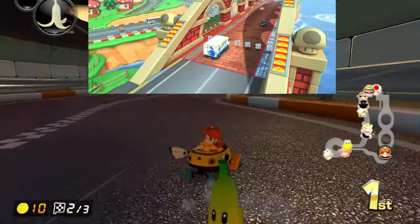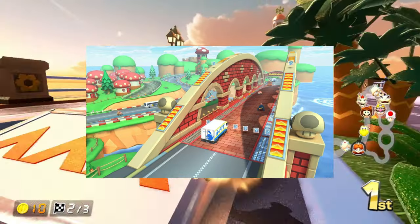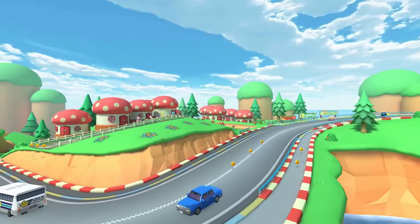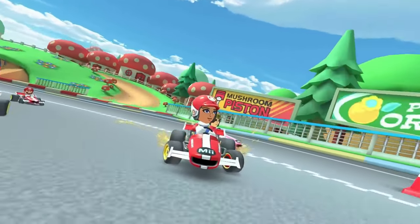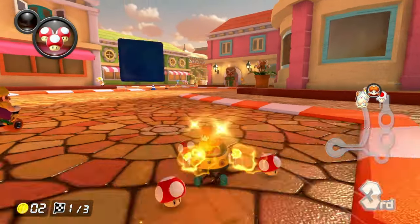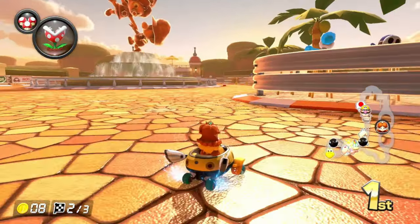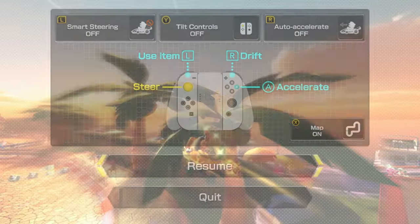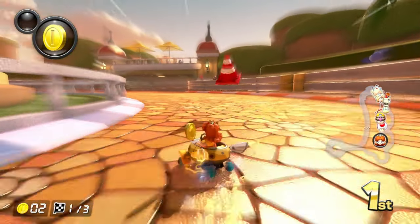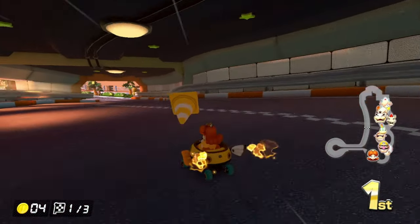If you think GCN Mushroom Bridge is too simple for Wave 6, I find Daisy Circuit even simpler. Mushroom Bridge has cars that can be a menace, while Daisy Circuit has traffic cones that barely slow you down, as well as piranha plant cardboard cutouts blocking the shortcut. It is also widely overscaled. However, the added glider ramp to the shortcut was heavily needed — why wasn't that a glider in Mario Kart Tour? But you can't go wrong with the scenery and graphics of Daisy Circuit.